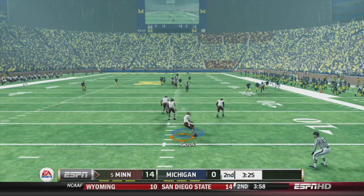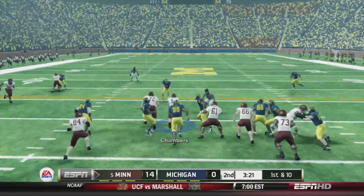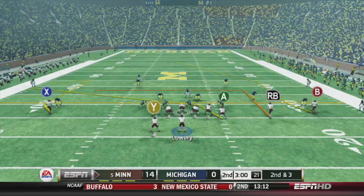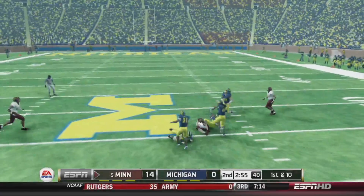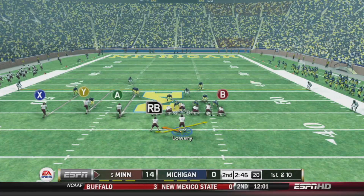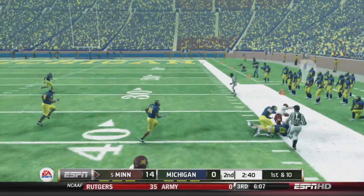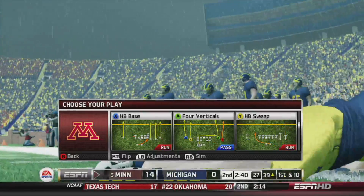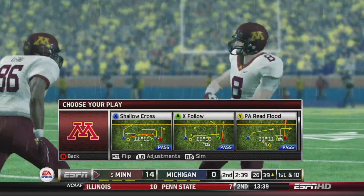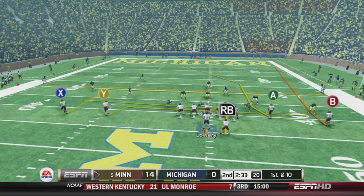Cook from the six — touchback. First and ten from the 20, handoff Chambers picks up seven. Second and three, got Wilson over the middle — Wilson lots of room up to the 46. First and ten from the 46, read option giving to Chambers — nice block by Alford, Chambers first down up to the 40. Another nice gain, he's up close to 100 yards at this point, which is very good for him because he just hasn't done much all season. Nice to finally see him playing well.